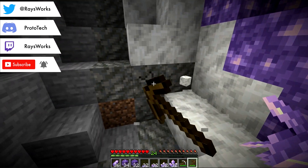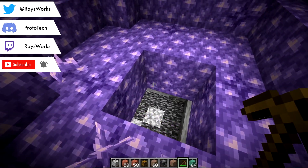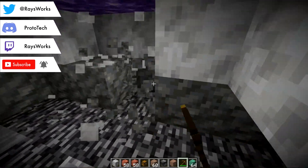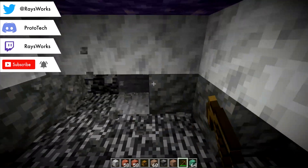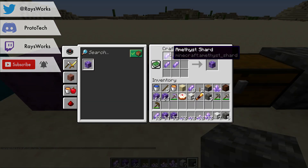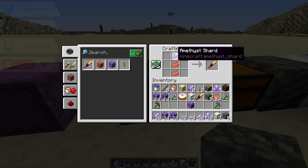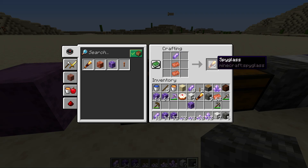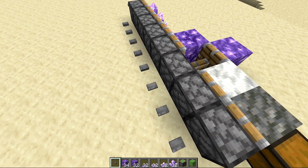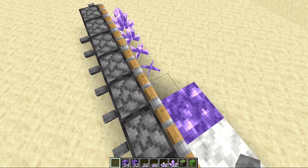Calcite and tuff can be acquired using any pickaxe. These geodes generate at the very bottom of the world and can actually break bedrock when generated in, removing what was probably bedrock. After acquiring some shards, you can craft them into blocks of amethyst — four shards produce one block. You can also use amethyst with two copper to produce a spyglass.